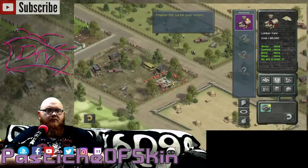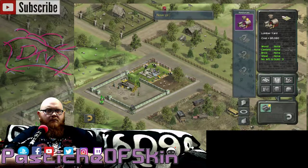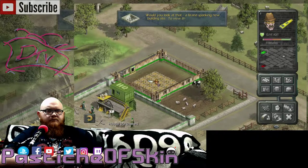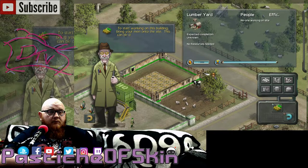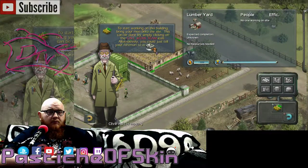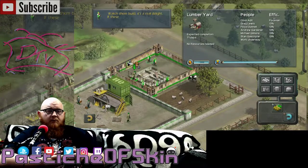Position the cursor over where you want to build. If the cursor is red, then it's not a legal position. The arrows show which direction the gate will face. Look at that! A brand spanking new building site. To view the site, press X whilst hovering over the footings. To start working on this building, bring your men onto the site. This can be done by simply clicking on the call work team icon. Alternatively, you could just tell your foreman to walk his sorry feet over there. Watch them build!